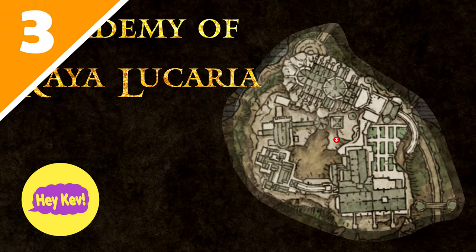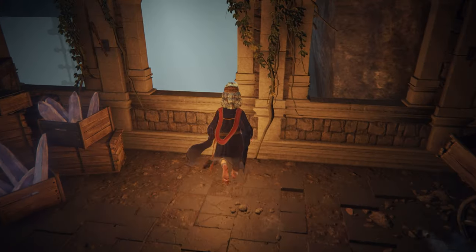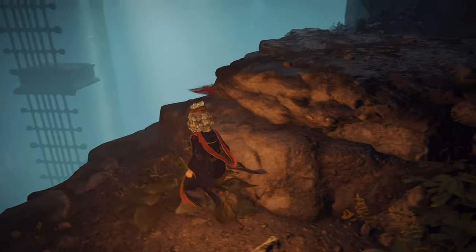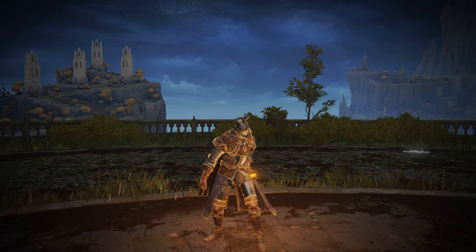Moving further into the academy itself, location 3 can be found just near this ledge. Rather than crossing the bridge, I recommend you hop through this window. Along this path, you'll be able to find the Carrion Knight set, which if you didn't pick that as your starting class, you can now get the armor set for yourself.